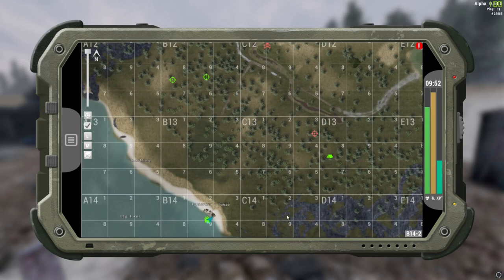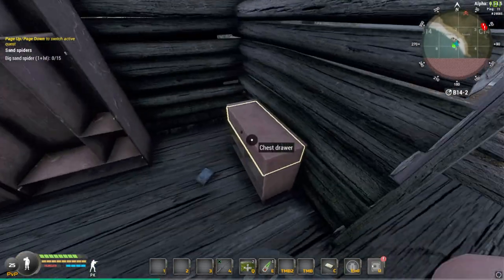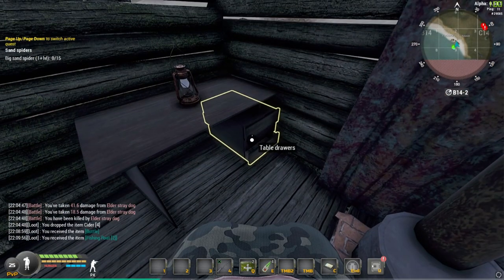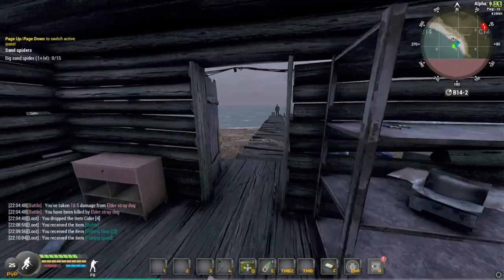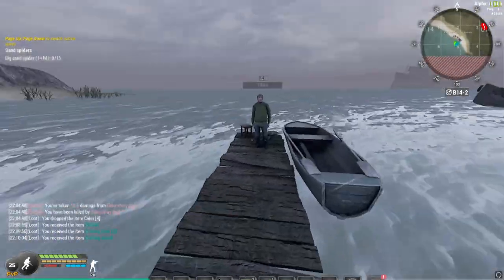Now we're down at the fisherman's house at B14/2. Basically you're just going to run into his house, turn straight right to his chest drawers — there's your hook. Turn over here, go into these table drawers, and there is your fishing spool. That's it — just run back to the fisherman.